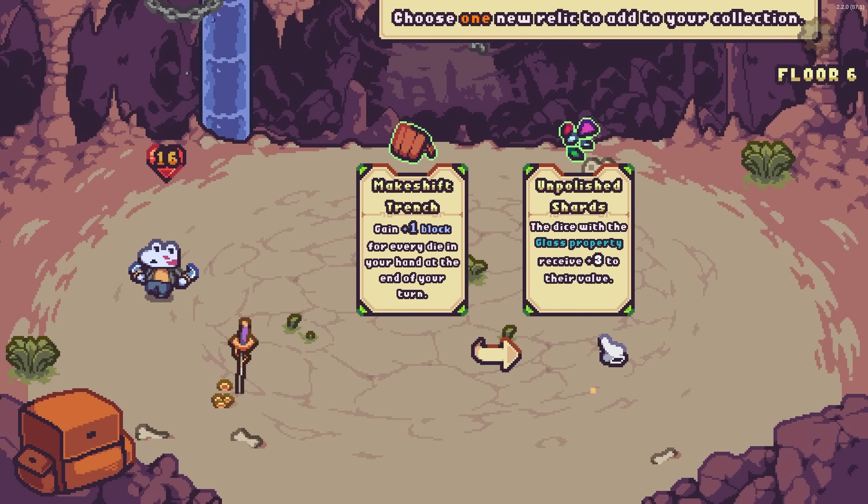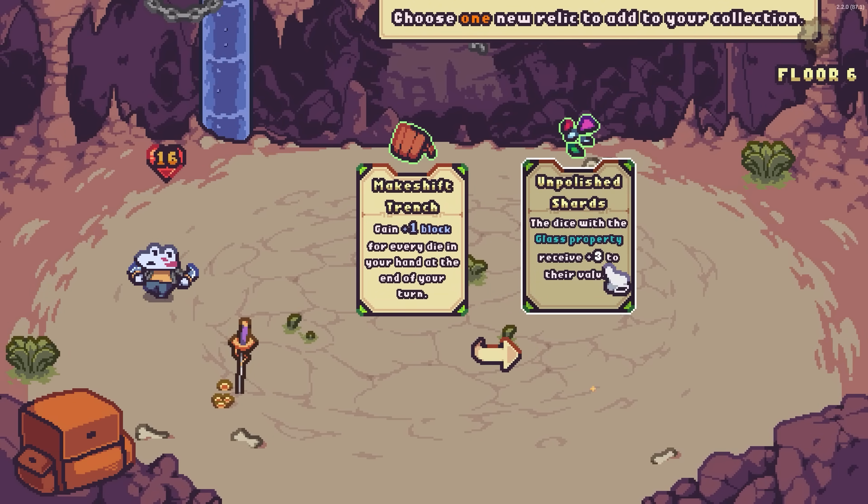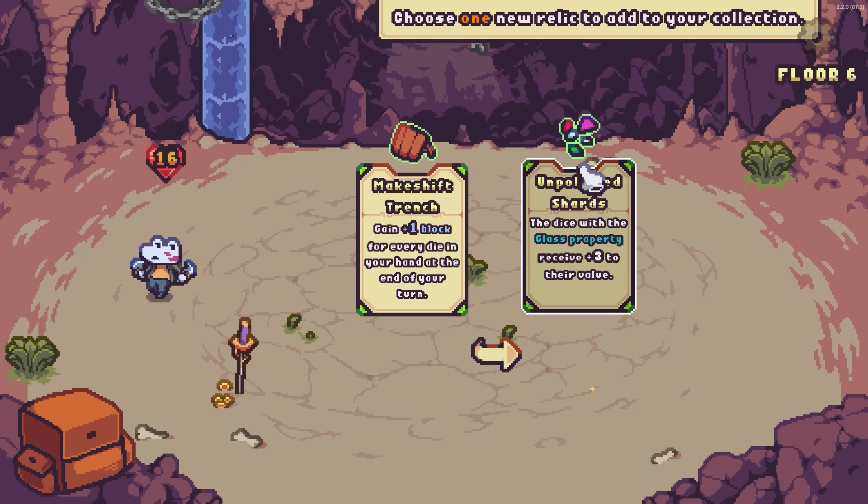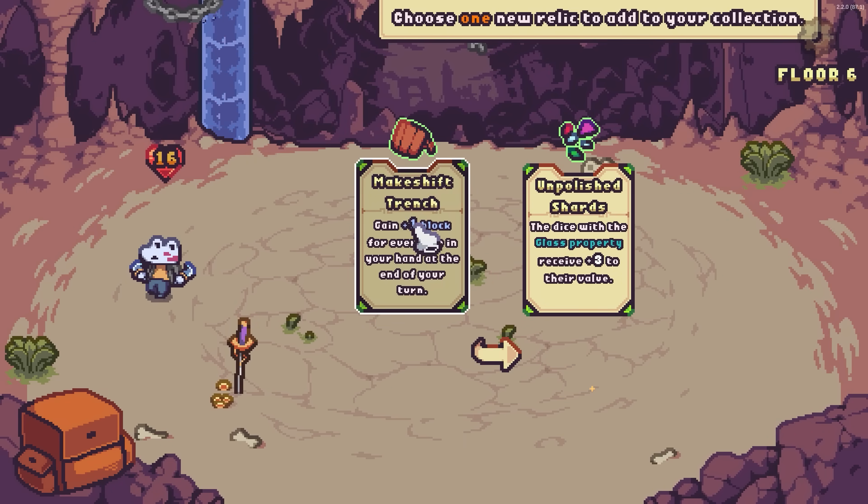Choose a relic. Just with a glass property — get plus three to their value. Get one block for every die in your hand at the end of your turn. I don't hate that, it really makes the heal a lot bigger. But maybe if we have consistent amounts of block coming through, we'll just be taking less damage — and that's better long term? Maybe?